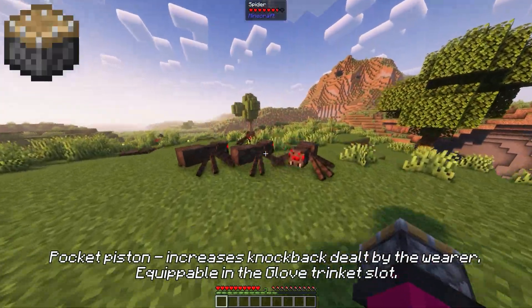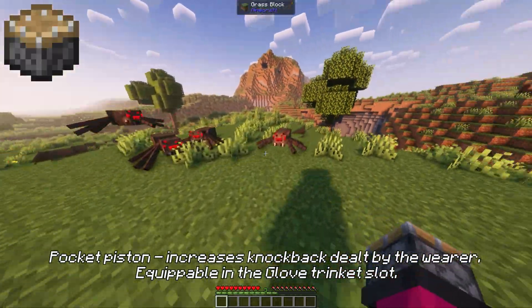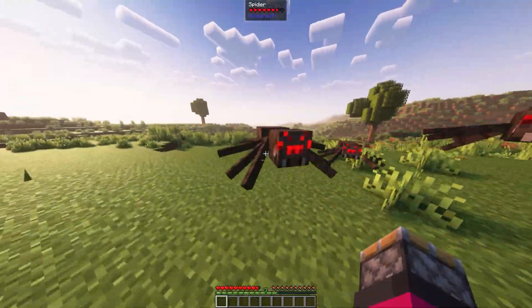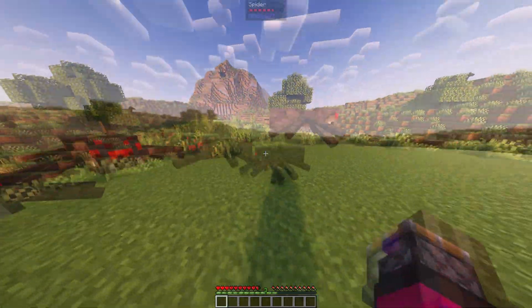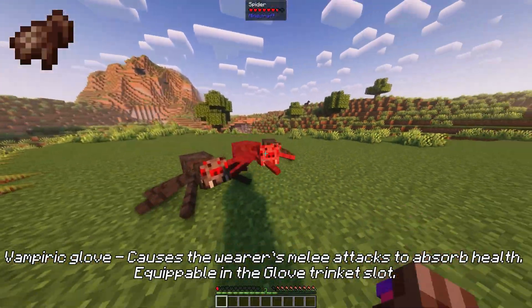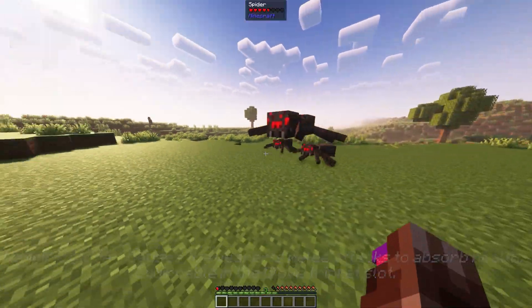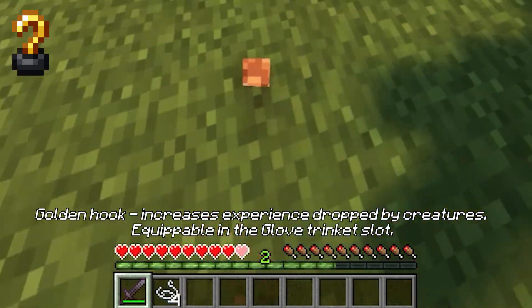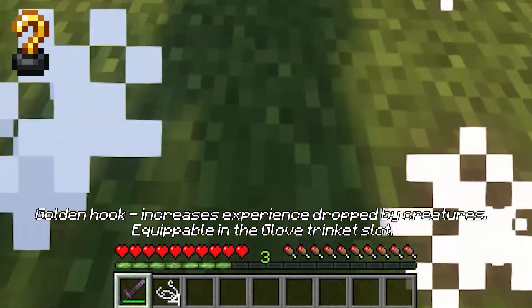Pocket piston increases knockback dealt by the wearer, equippable in the glove trinket slot. Vampiric glove causes the wearer's melee attacks to absorb health, equippable in the glove trinket slot. Golden hook increases experience dropped by creatures, equippable in the glove trinket slot.